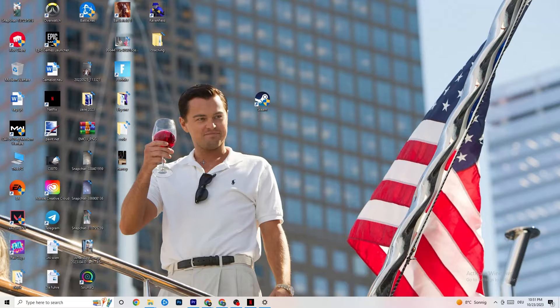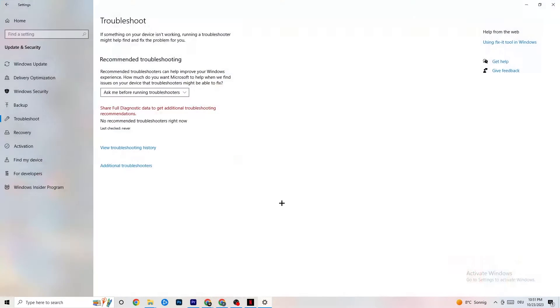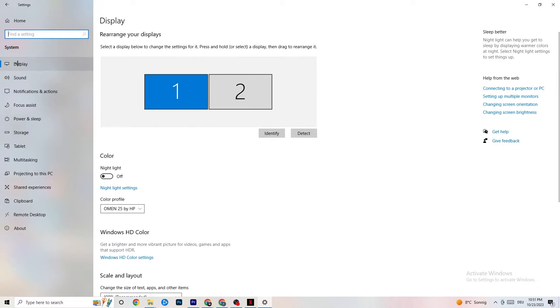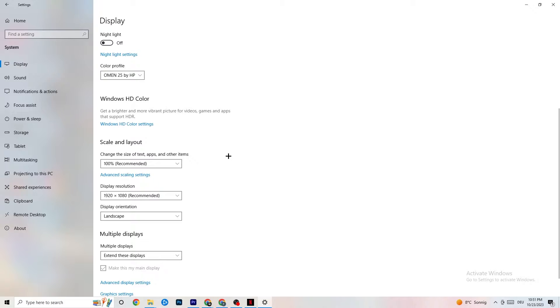Open Settings again, go to System, then Display. Identify your main monitor — if you have two monitors, select the main one. Scroll down to Scale and Layout, change the size of text, apps, and other items to 100% as recommended. The display resolution should match your in-game resolution — for example, if your in-game resolution is 1920x1080, set Windows to the same to minimize launching issues.